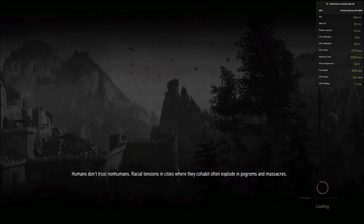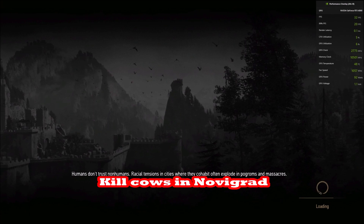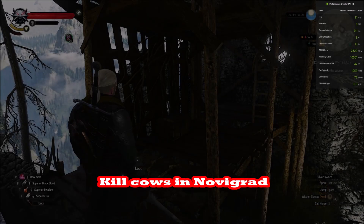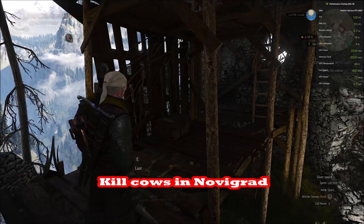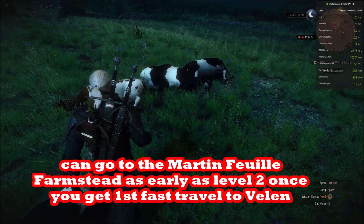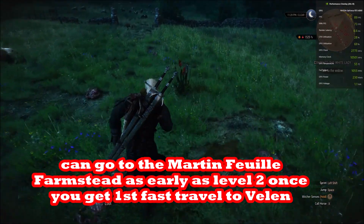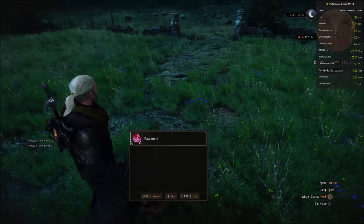Now the best exploit for money is the cow exploit. The cow exploit gets a bad name because there is a Bovine Defense Force in White Orchard, but that only applies to White Orchard — there are three cows there defended by it, but the rest of the cows in the game are not defended by anything.